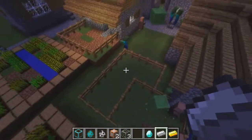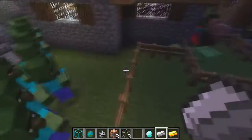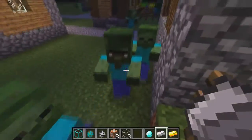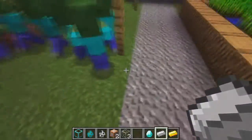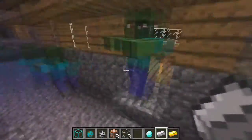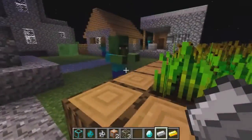Another thing that was added is a mechanic I recently saw — it basically makes zombies turn villagers into zombies, as you can see. There are two different types: a normal zombie and a villager zombie. The reason you see all of them turning into zombies is because they were annoying me — opening and closing the door a thousand times, so I broke the doors.